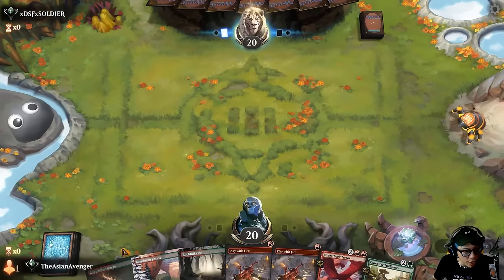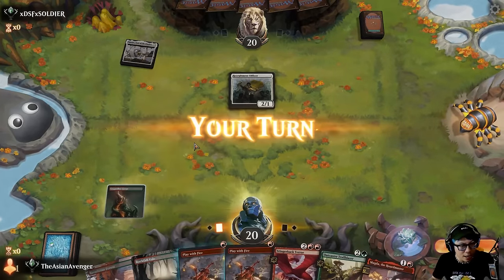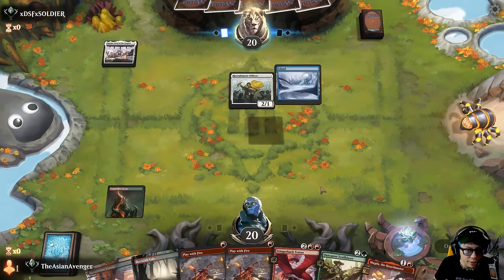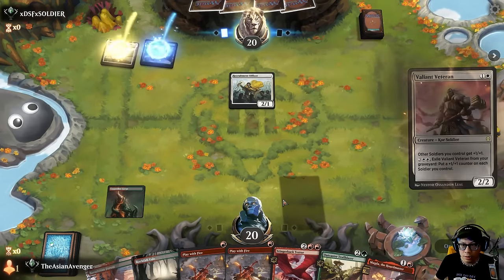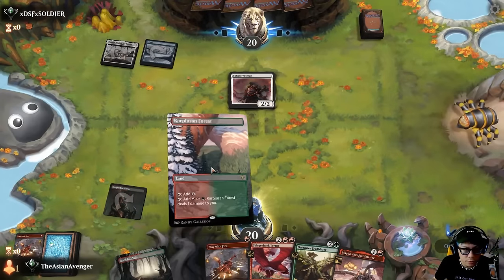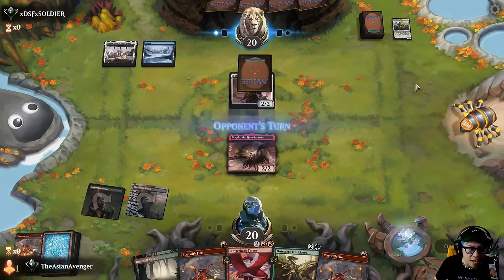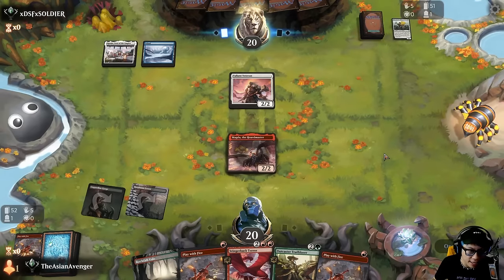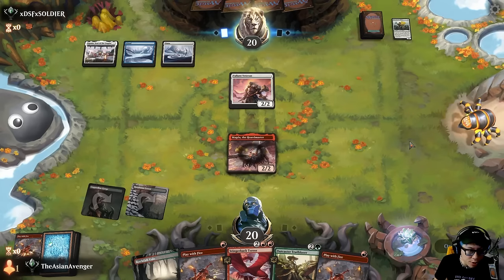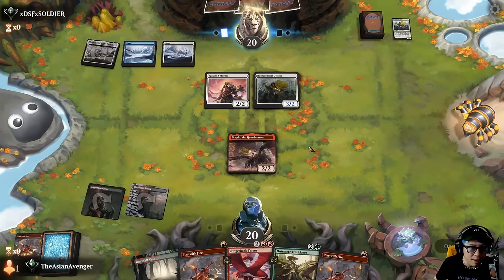I have two shocks — it's some kind of soldiers deck. In reality I'm still gonna just shock the Recruitment Officer. I'm gonna play Magda and pass, see if they have the human that exiles. They always do — Brutal Kathar. I mean, how much do you even care about Magda Horde Master at this point? Something bad's about to happen to me — that's what I thought.